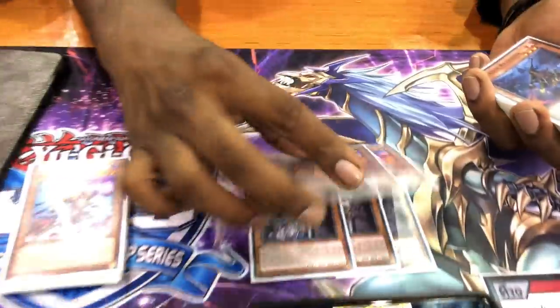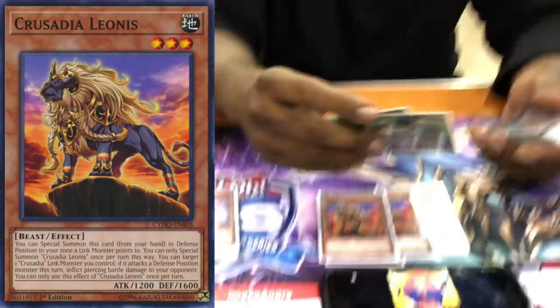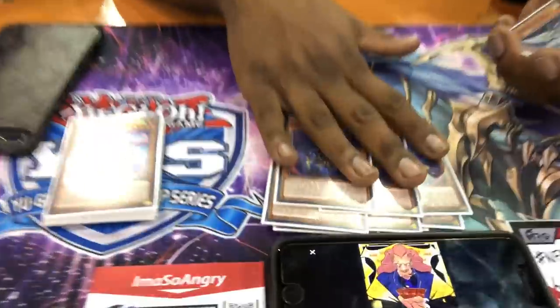The next one is the Lion — it gives the Crusadia Link Monster piercing. The next one is Luccia — none of them were bricks, everything's good.